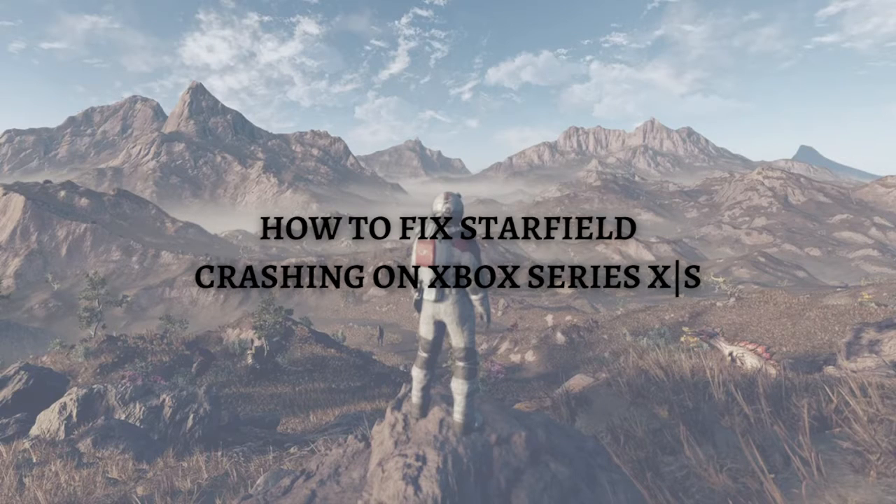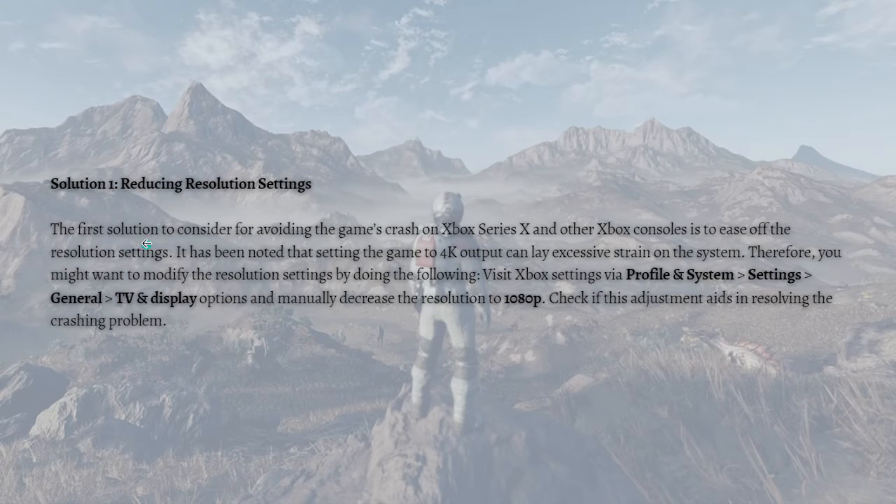Without further ado, let's get on it. The first fix you can do is reducing resolution settings. It has been noted that setting the game to 4K output can lay excessive strain on the system. To modify the resolution settings, visit Xbox Settings via Profile and System, then click Settings, then General, then TV and Display Options, and manually decrease the resolution to 1080p.